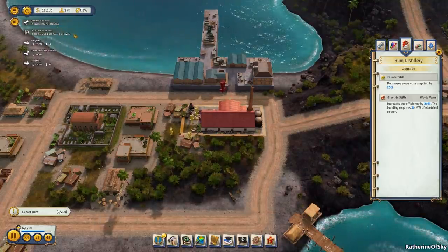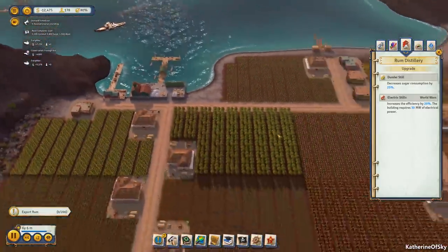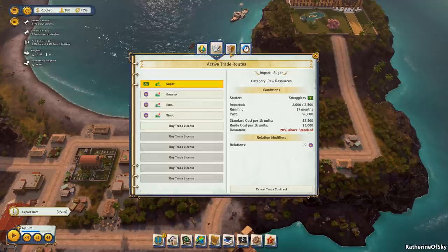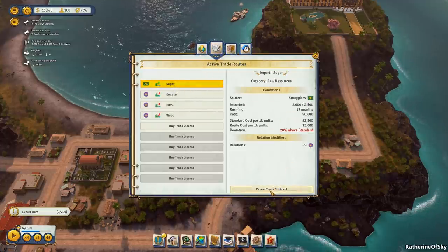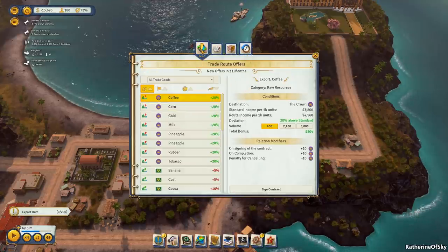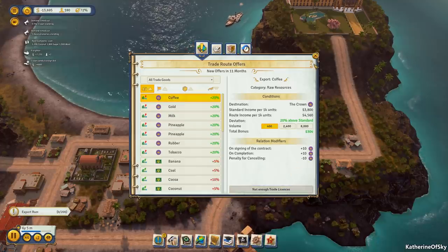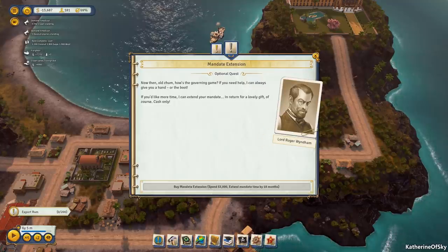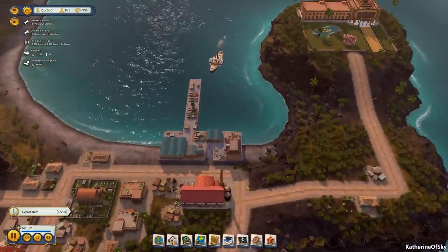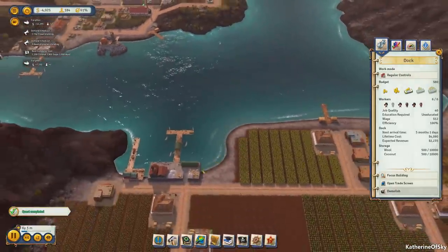We got another raid complete — getting a lot of stuff here. Unfortunately a demand timed out — I completely forgot what that was. Got more sugar though. I think I want to cancel the other sugar import trade route — do we still have sugar being brought in? Yes — let's cancel this. We can also sell some corn here — sign the contract. Apparently we need to do an election soon, but hopefully we can export enough stuff to get money.